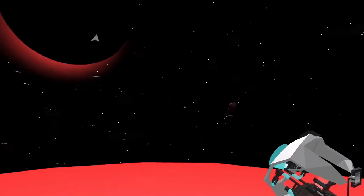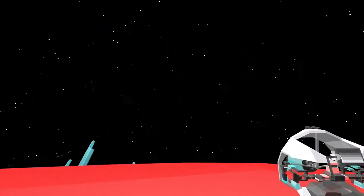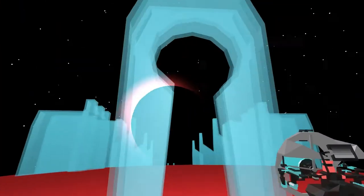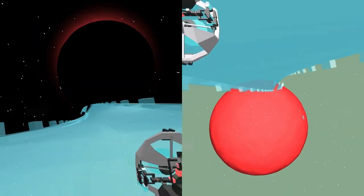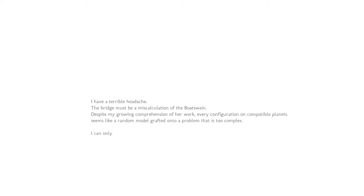So I think I need to point... there. I really wish I could look up. Okay, here we go. Got to do it this way. Boom. So it's the same text, even. Despite my growing comprehension of her work... Who is her? And what is her work? Every configuration on compatible planets seems like a random model grafted onto a problem that is too complex.